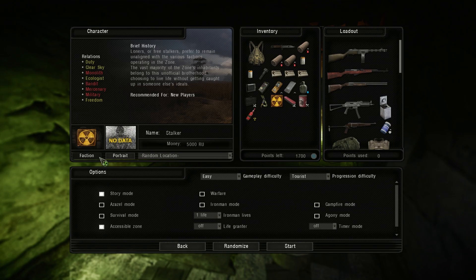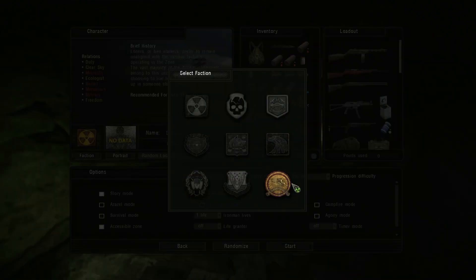So normally you only have nine factions available whenever you start your game — these are just the base normal factions. To unlock the other ones, it does show that they are unlockable through achievements inside of your PDA. You can go check those out; those are just things like killing a bunch of animals, stuff like that.